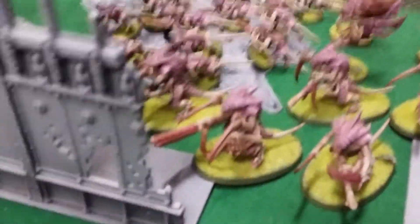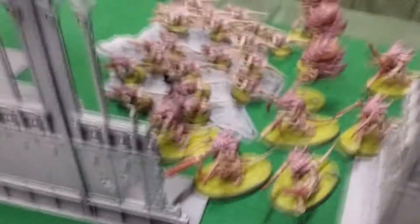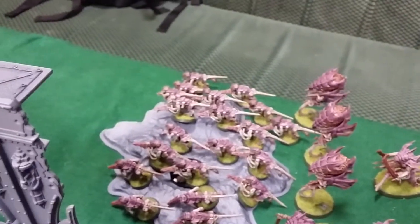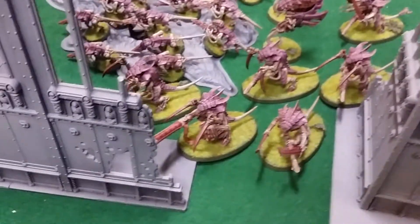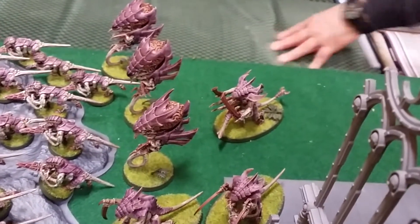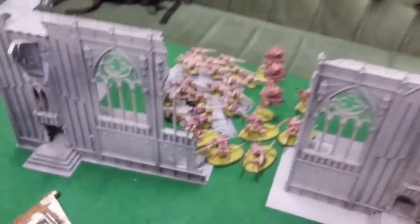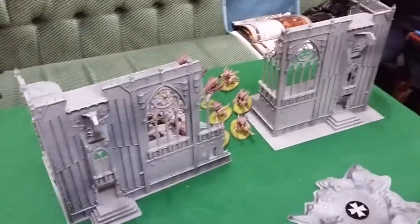These are beautifully painted. Apparently these are not armies on parade standard but I've got to disagree because these are bloody beautiful. For the Tyranids, we've got 20 Termagants, five with devourers. We've got some Zoanthropes, Warriors with bone swords and some horrible gun — I'm not completely familiar with Tyranids. And then we've got a Tyranid Prime at the back with something horrible as a gun and bone swords. That comes to 500 points.